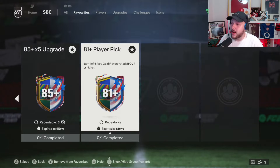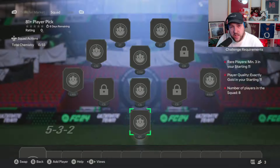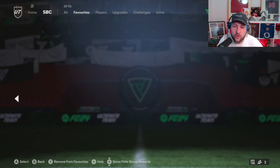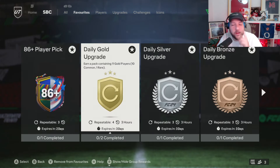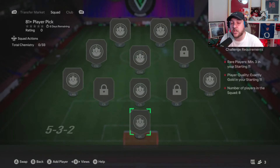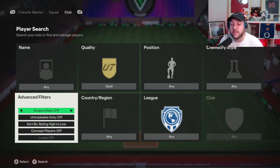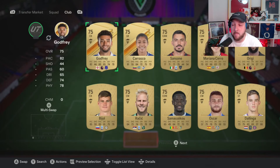EA have just re-released the 81 plus player picks. We need 8 cards, 3 rare. You can get yourself at least 2 to maybe 3 if you're super lucky. We're grinding, doing a daily gold — you get 4 rares back, so it technically means 1 net rare cost. If you're going to do this method, you should be able to get 3 or 4 from this. I'm going to make 3 and explain how the method works.